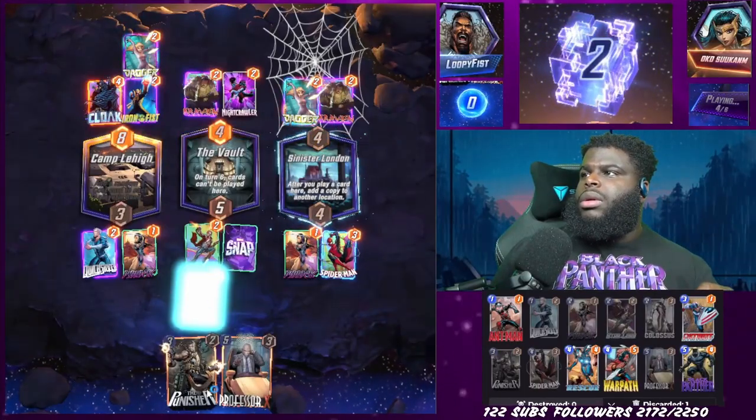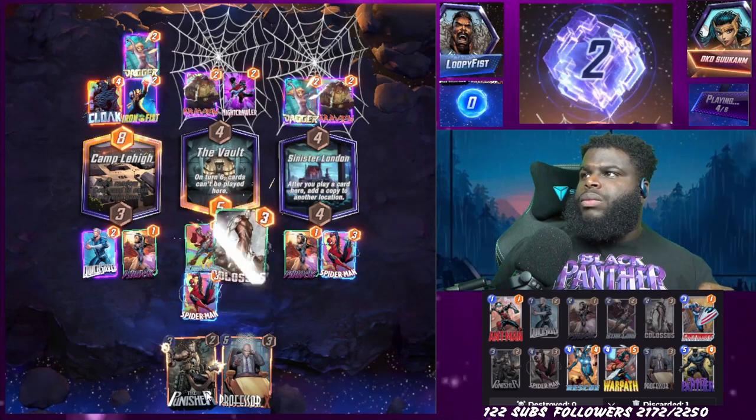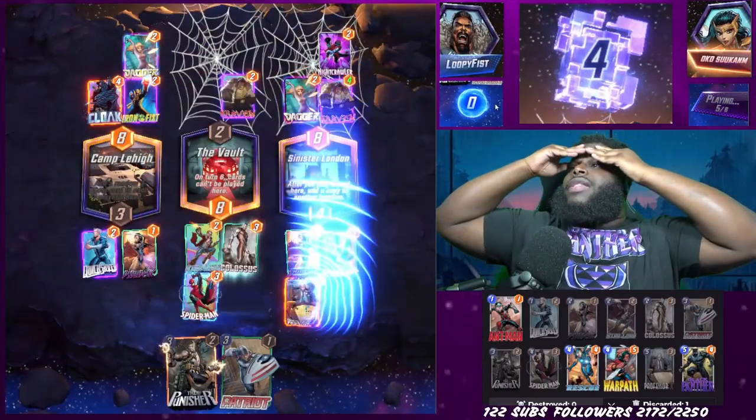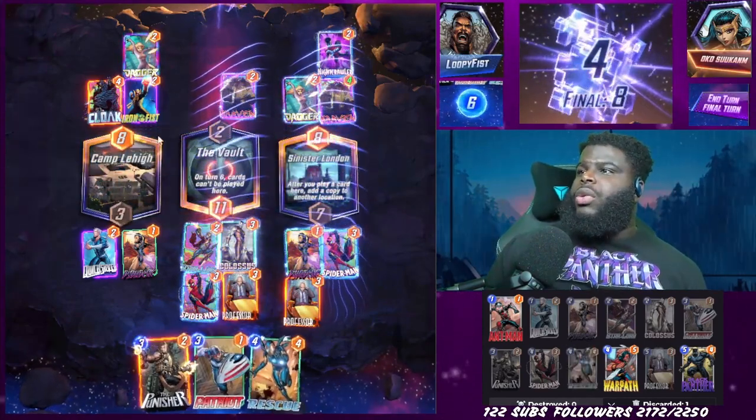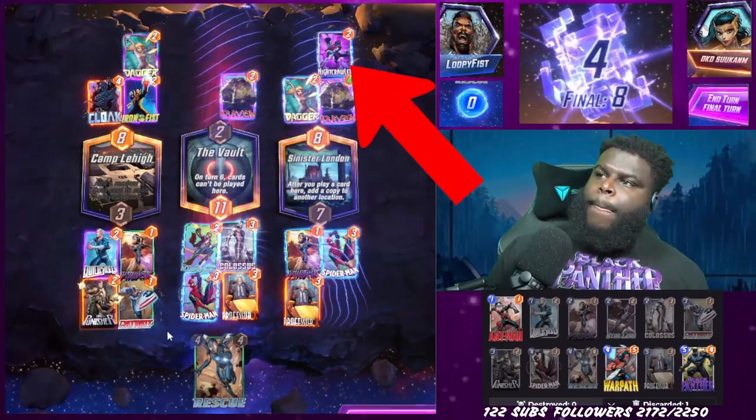First game actually starts out really well. I wasn't expecting any of this stuff to happen. We actually end up getting Sinister of Monday over on the right. And with the help of our friendly neighborhood Spider-Man, we were actually able to lock down two lanes. And then we also dropped down Professor X. But what I failed to think about was the fact that this guy was playing a movement deck. He actually ended up moving Nightcrawler over to the lane with Dagger and Craven, which messed up my calculations. No one ever thinks about Nightcrawler. But Nightcrawler actually caused us to lose that lane by one point. Really sucked. But in the end, we still managed to take it, which is fantastic.